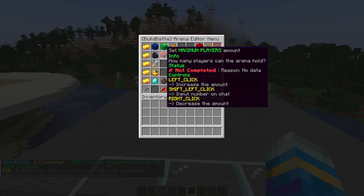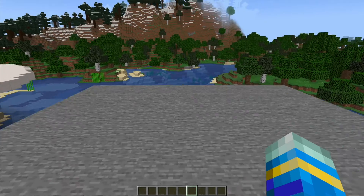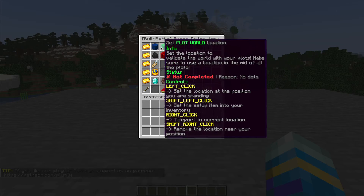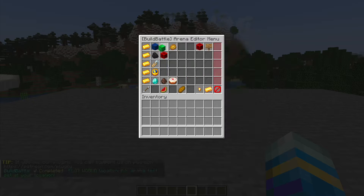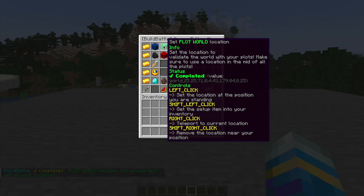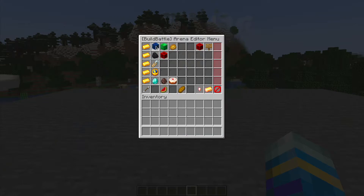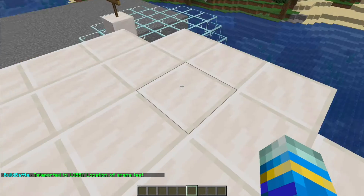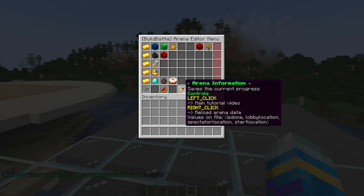We're going to repeat the command to open the GUI and come down to where our plot is and set the plot world, so we are going to left click. If you go back into it and hover over these briefly, you can see you don't always have to left click — you can shift left click to grab a setup item, or right click to see where you set the location if you forget or want to change it. It's just as easy as that, which is really handy.